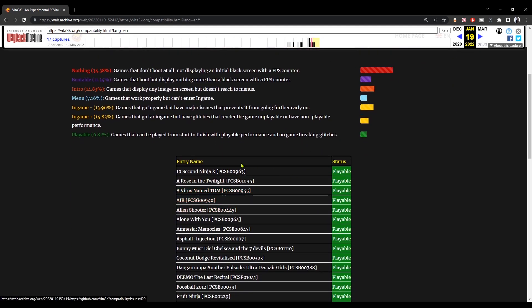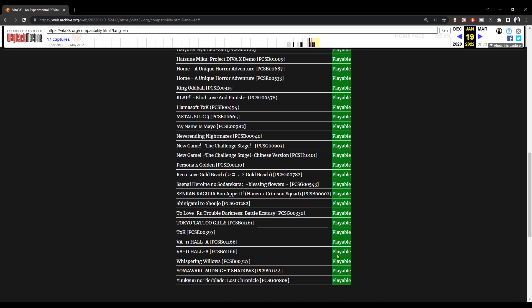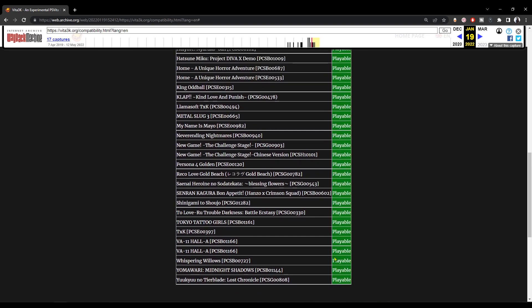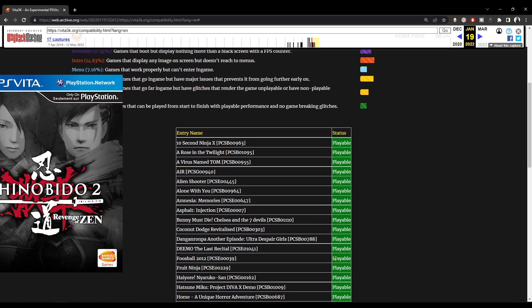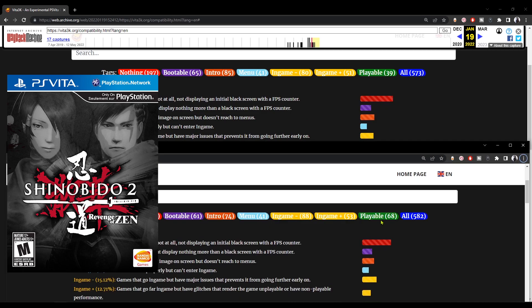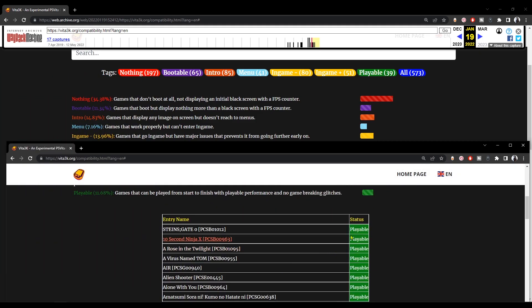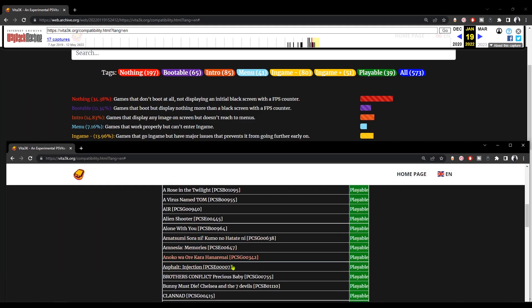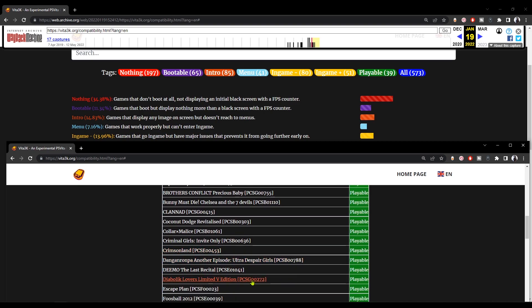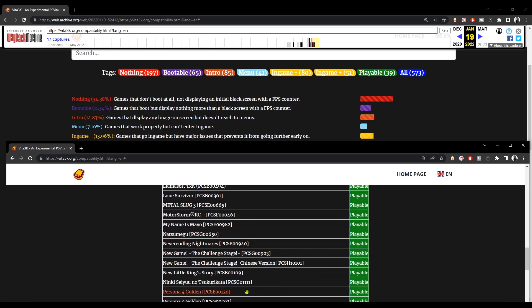You can also click on the tag or category of playable so you can check the list of playable games. There's this one PlayStation Vita full exclusive called Shinobido 2 that you can now play on the emulator, and it's kind of smooth. You could also check the 68 playable games — as you can see, it's a big list, so that's good progress.